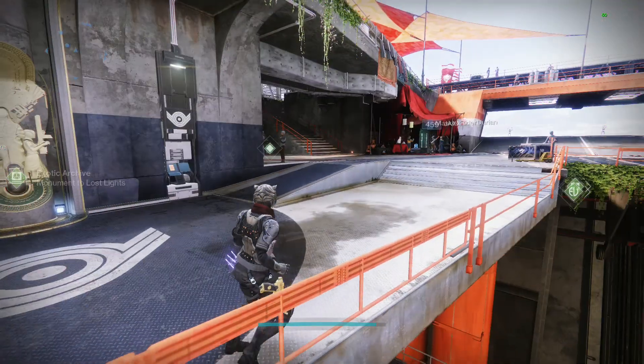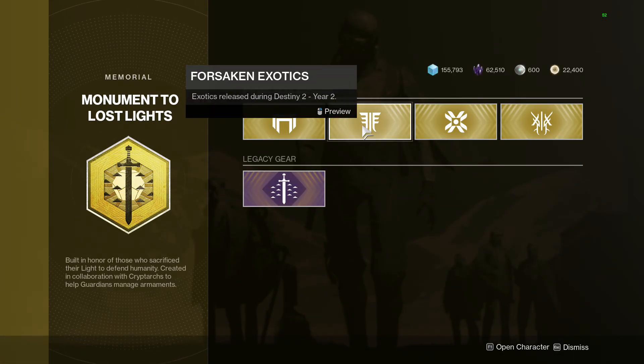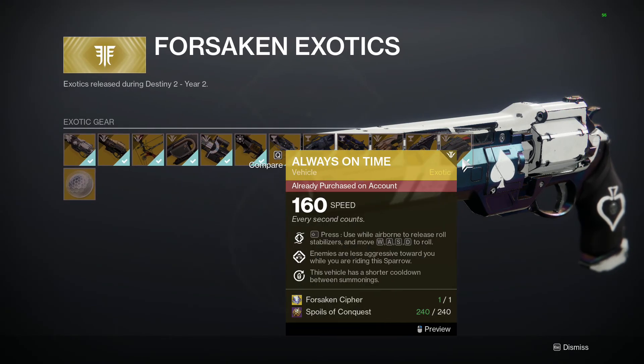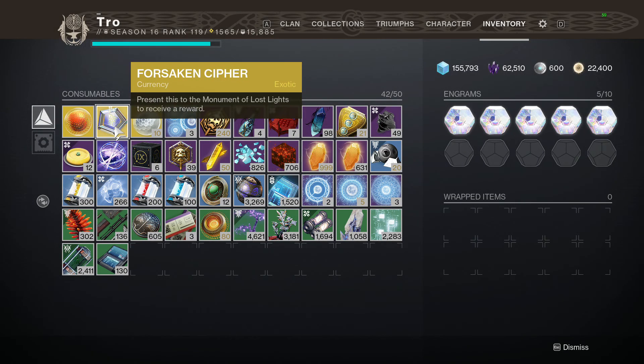All you have to do is go to the Tower and go to the Exotic Archive, then go to the Forsaken Exotic Tab. If you already have all the Exotics from Forsaken, you can claim the Forsaken Cipher. It costs nothing — it's free.